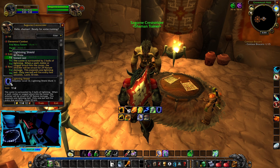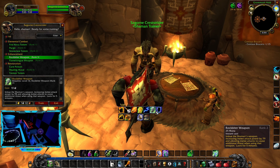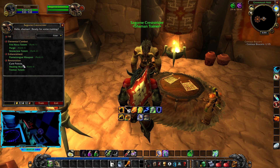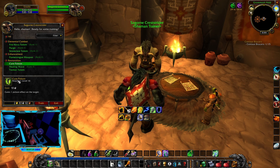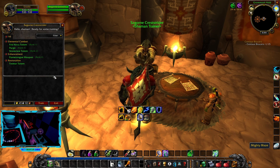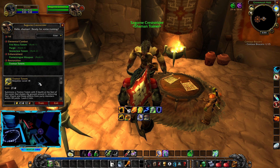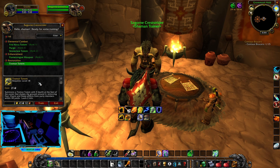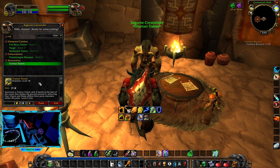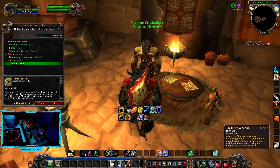Lightning Shield 3 - train that. Rock Biter 3 - we're gonna train that, attack power by 98 compared to 79, train that. Cure Poison - I like that, we're gonna train that. We're gonna get Healing Wave - now heals for 268 to 316, oh you betcha. Summons a Tremor Totem with 5 health at the feet of the caster that shakes the ground around it, removing fear, charm, and sleep. That's interesting. I'm finally understanding about the totems now.